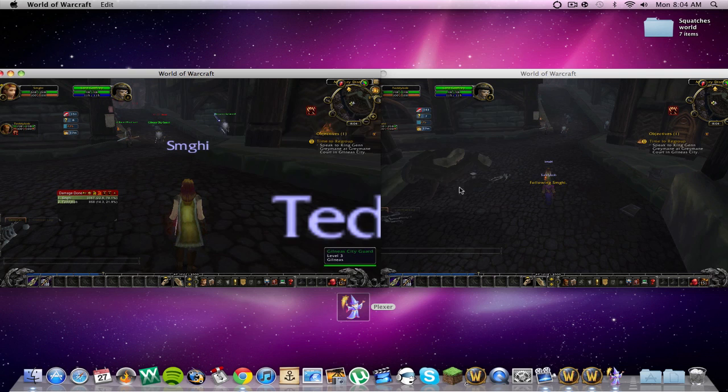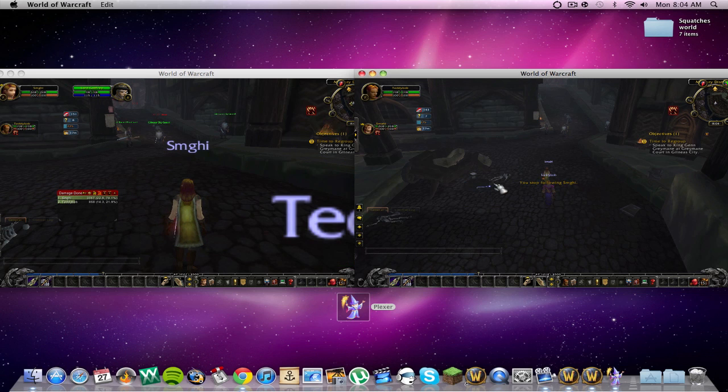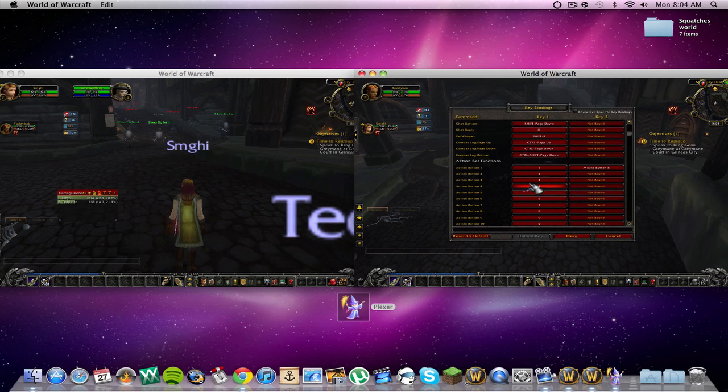We're going to press X. I'm using my friend's account right now — Recruit a Friend — so we're going to level up like crazy. I'll show you the best part, especially in PvP. What you're going to want to do: move and steer — move forward, backward, left, right, strafe left, strafe right — all unbound. Unbound all these. Leave spacebar.